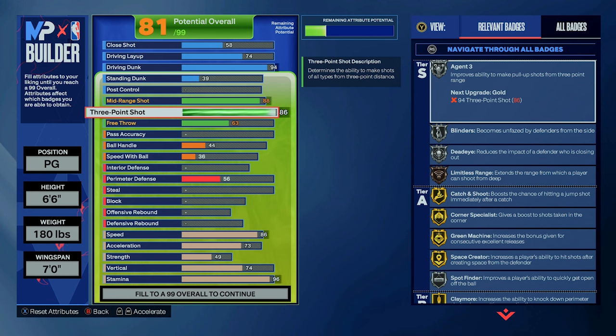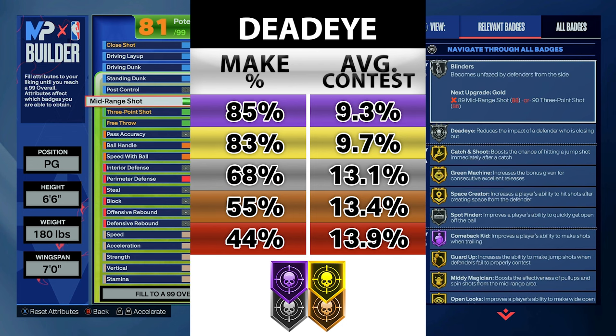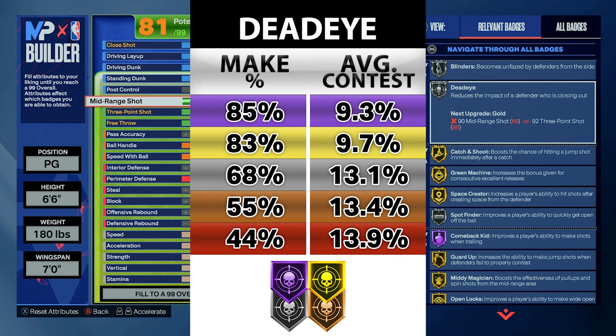I would have liked to get at least a 90 midrange for Gold Deadeye. The results looked pretty insane when we tested it — make percentage went up and contest percentages dropped pretty drastically when going from the silver to gold level. But for what I wanted I couldn't afford it, so keep these things in mind if you decide to recreate this build and make it unique for your own play style.